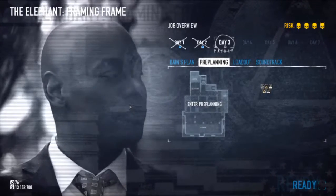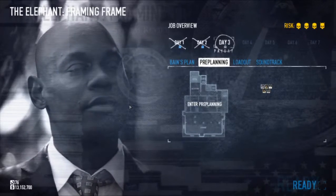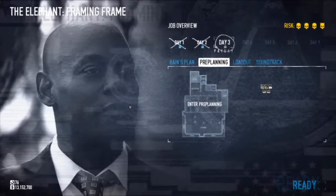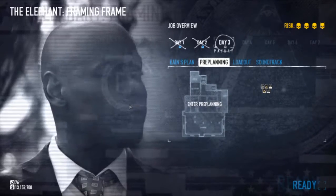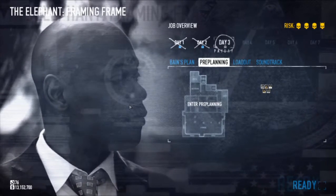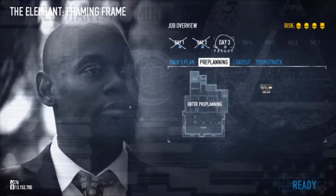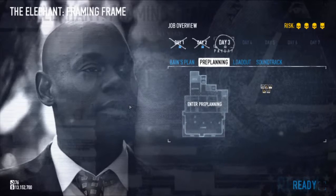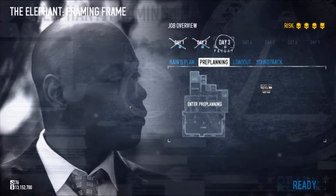Hey everybody, Dr. Pancakeface here, and in this video I'm going to be showing you the locations for the Gage Courier Packages on the Framing Frame Day 3 map. Now this particular map has 20 different spawn locations. There are 7 spawns on the roof, 4 spawns on the middle floor, and 9 spawns on the bottom floor. So let's go ahead and jump in and check them out.